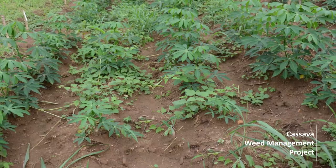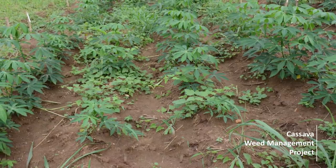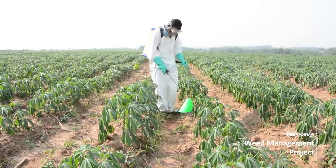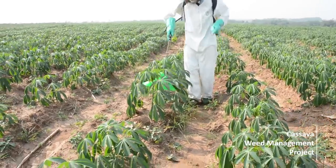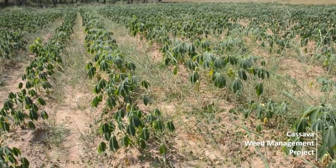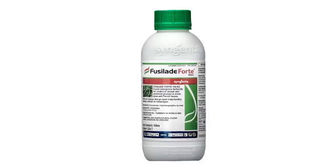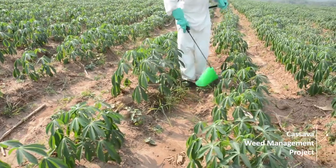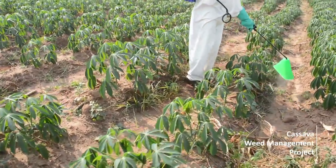Six: When weeds cover 30% of your field and they are at the 4–6 leaf stage, apply post-emergence weed control — for example post-emergence herbicides, mechanical or manual weeding. In grass-dominated fields or in portions of a field that are grass-dominated, apply Fusilade 40 at 3 liters per hectare under the cassava canopy, for grass and/or broad leaf-infested fields.